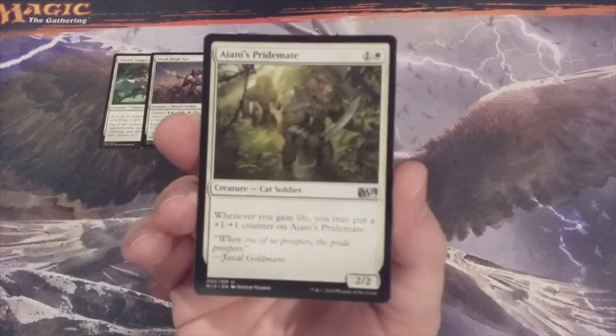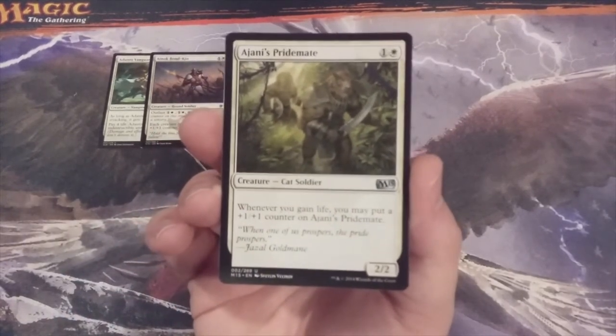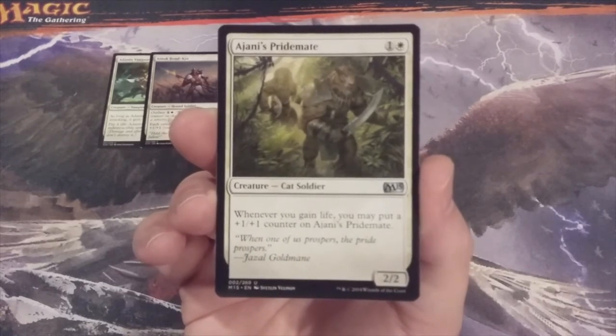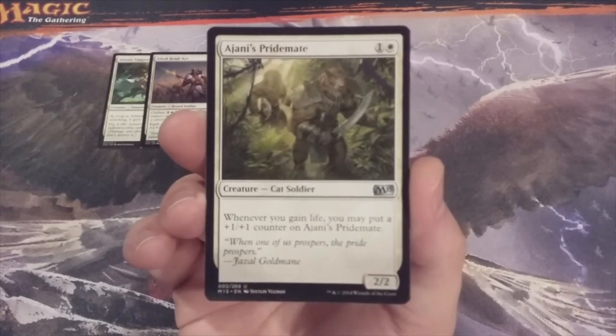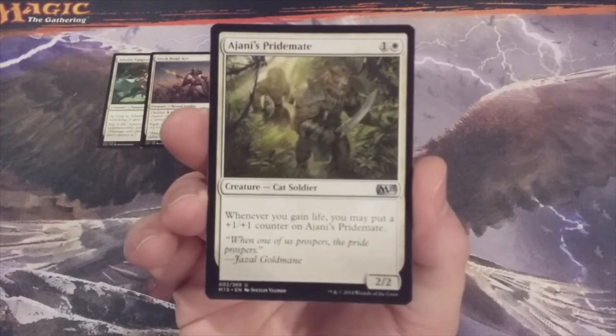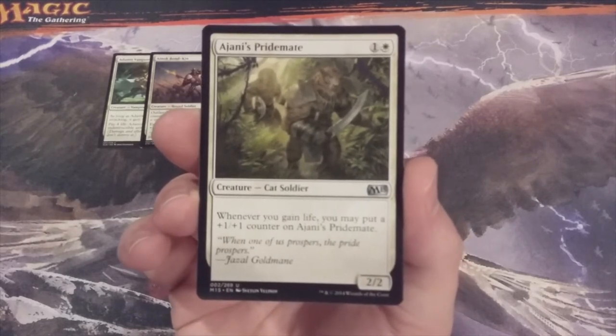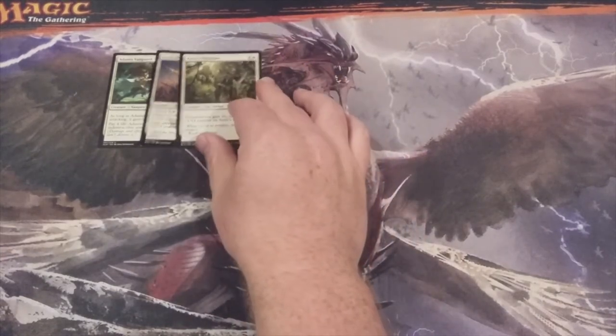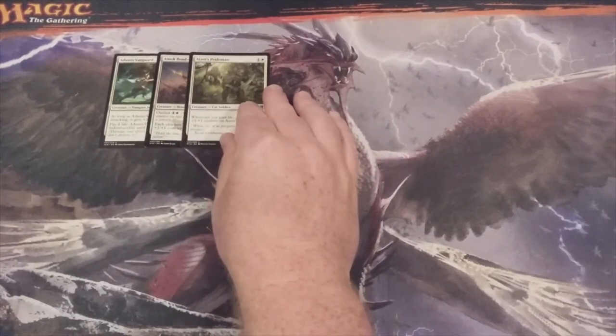Number three we have Ajani's Pride Mate, a 2-2 Cat Soldier. Whenever you gain life, you put a plus one plus one counter on this feline. There's going to be a lot of ways to gain life in this cube, and if you can pair Ajani's Pride Mate with those life-gaining abilities, you're going to have a great creature throughout the game.